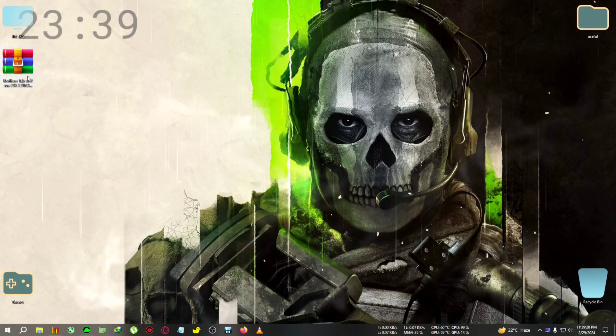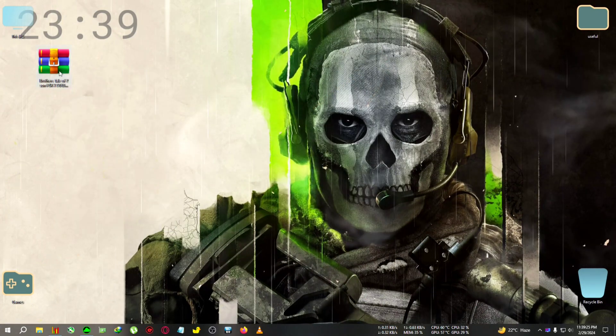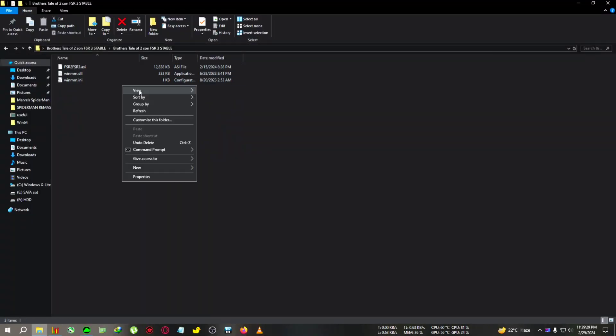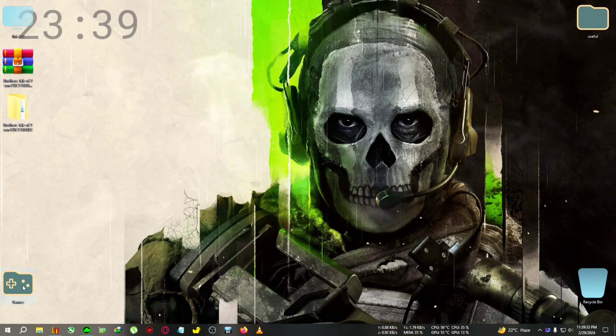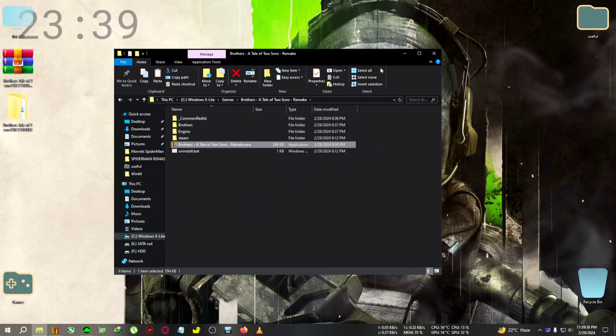After exiting, you're gonna need this zip — 'Brothers Tale of Two Sons' — download it, extract it to the desktop, copy everything inside. This game will also be compatible with MSI Afterburner, so you can use that, no issue. After that we're gonna go to the installation directory of Brothers.